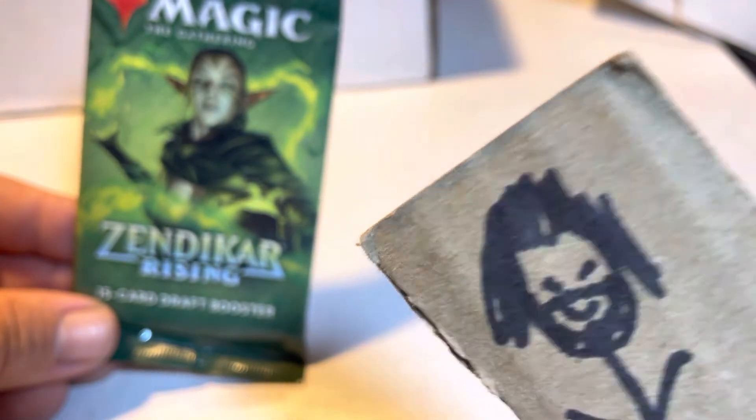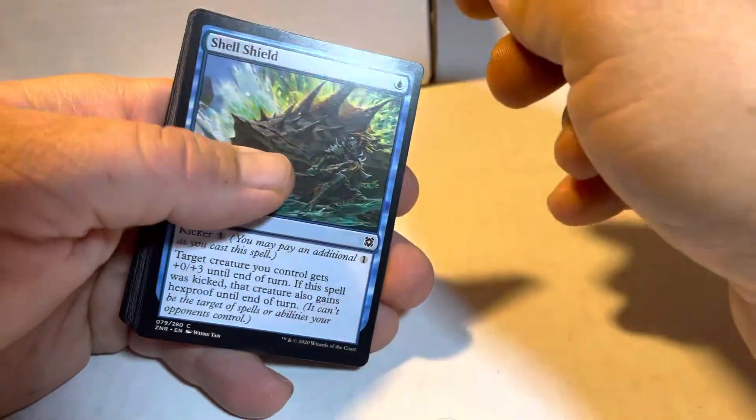We got no snow-covered lands last time. We did get a mythic — two mythics in a row — and we did get two of the non-basic lands, so we're building it up. I'm not sure how I'll separate the other non-basic lands; I guess it'll be by color.